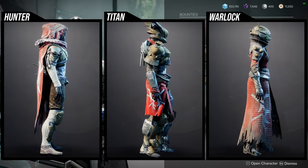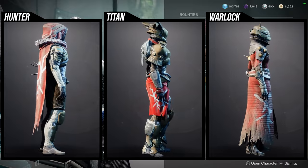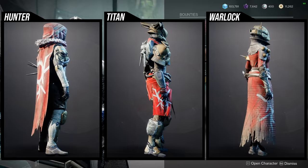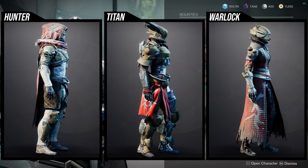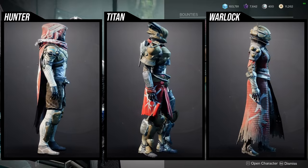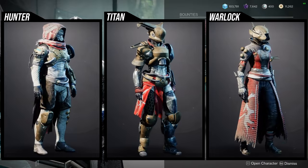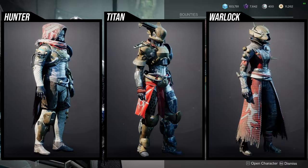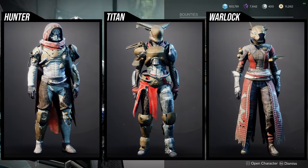For the armor set it's the Fallen-themed stuff. For Hunters: the helmet's really cool, the boots are interesting, the arms are interesting, but the chest piece and cloak are unfortunately the worst ones. The cloak is really terrible for shadering, but other than that it looks amazing. If you take the hood off it looks almost one-to-one with the cloak you used to get in D1 from the last boss of Deepstone Crypt, which is really cool. The chest piece is not great — the stomach takes shaders really poorly.